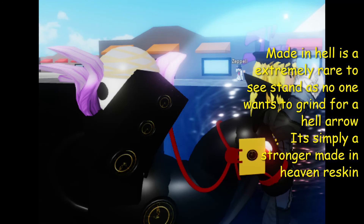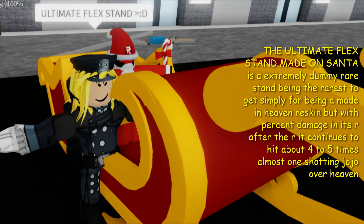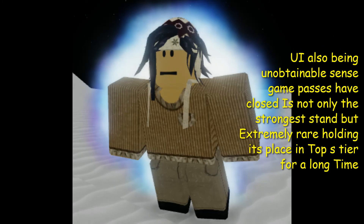Made in Hell is extremely rare — no one wants to grab a hell arrow — it's simply a stronger Made in Heaven reskin. Made on Santa is an extremely rare stand, being the rarest to get, simply being a Made in Heaven reskin but with percent damage in its air move that continues to hit four to five times, almost one-shotting. Yoyo Over Heaven, also known as UI, is unattainable since game passes have closed. It is not only the strongest stand but extremely rare, holding its place in top S tier for a long time.